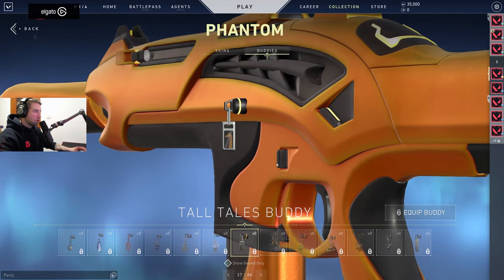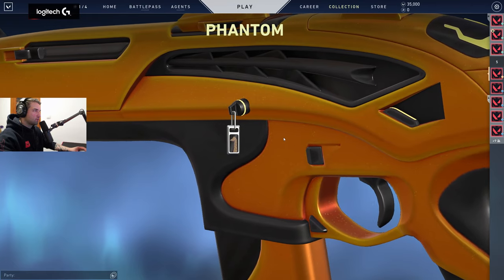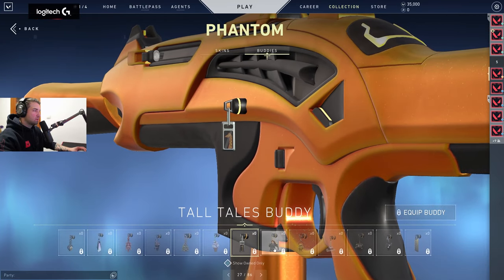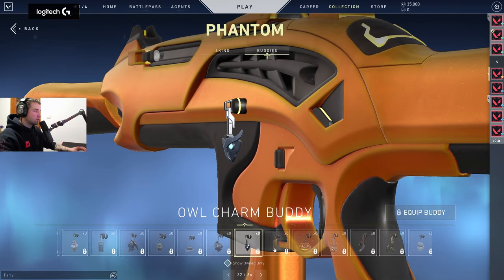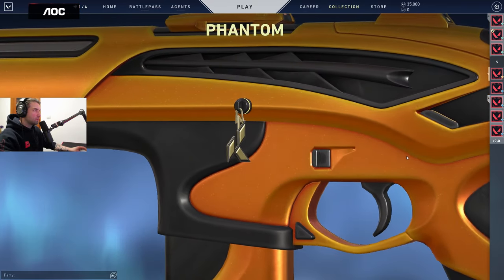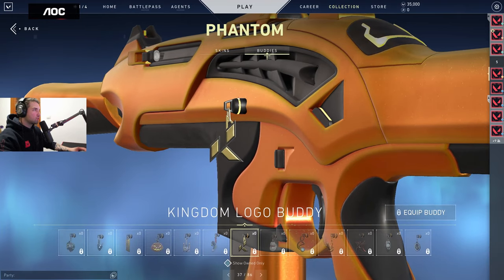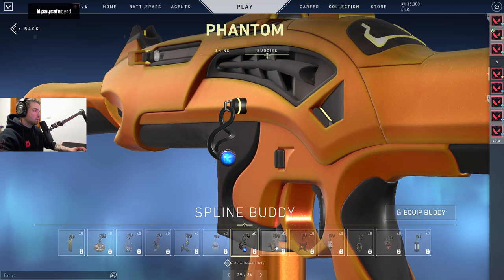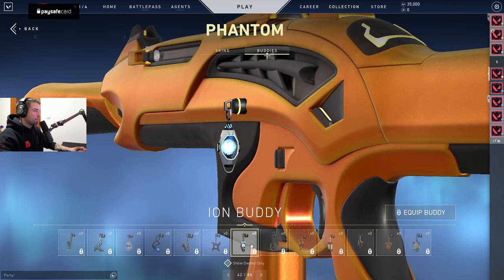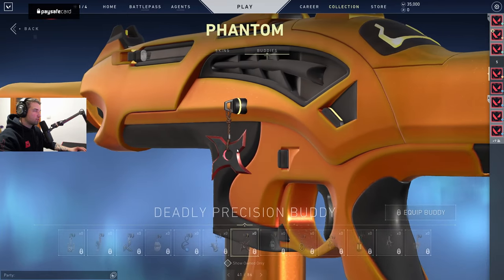That's the Ascent giraffe from B-site. What else do we have? The Kingdom logo buddy — oh, this one is nice, a different gold, more orangey. Spline buddy. Oh, the Deadly Precision buddy — that's for Zed players, I guess.